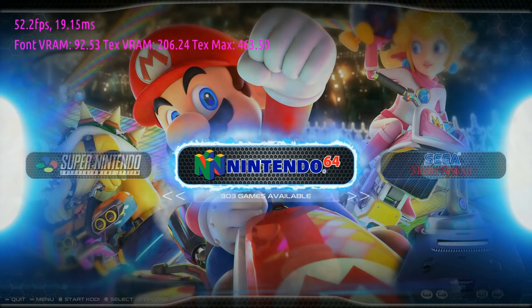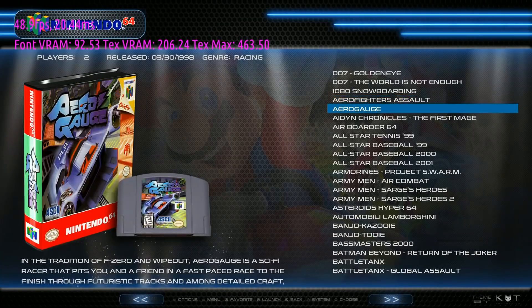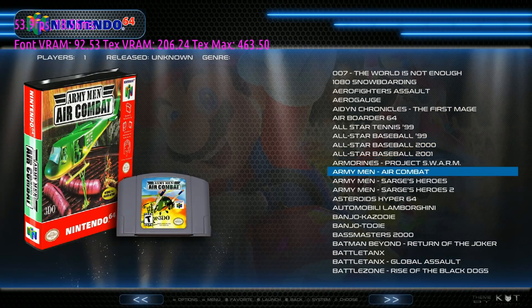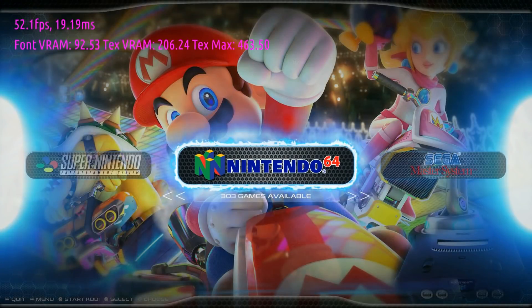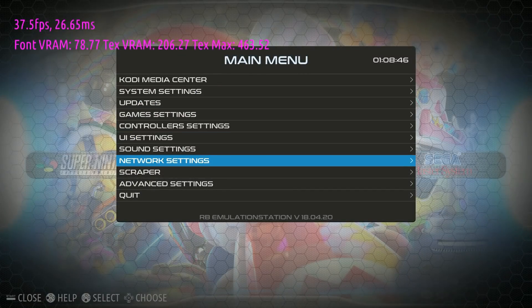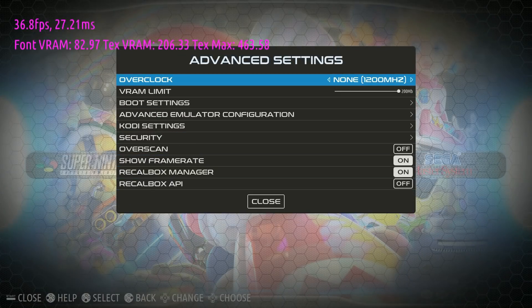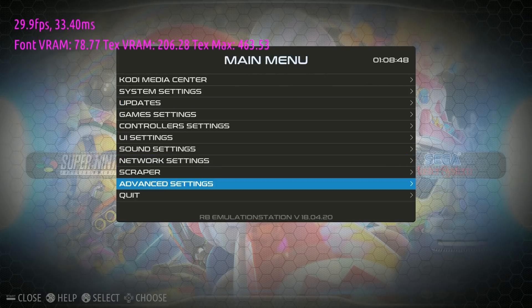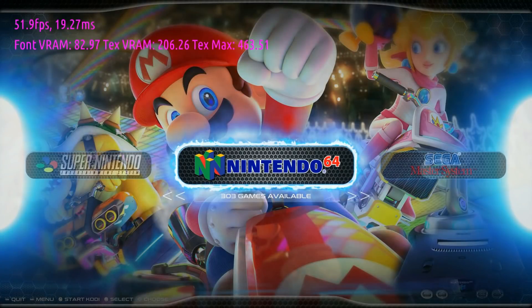Nintendo 64 runs really well on Recall Box, especially if you want to overclock. There are 303 titles — about 220 or so will run just fine. I recommend going to Advanced Settings, hit Start on your controller, and you can overclock very easily. 1.3 GHz without much cooling; 1.35 or 1.375 GHz with proper cooling — no problem on Recall Box with the Raspberry Pi 3.